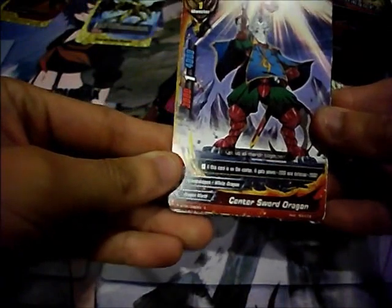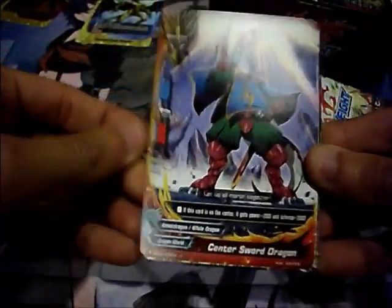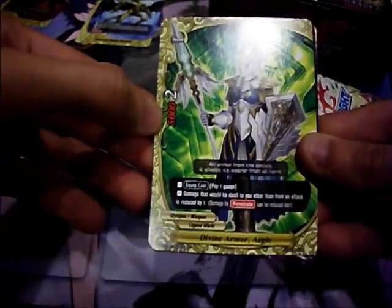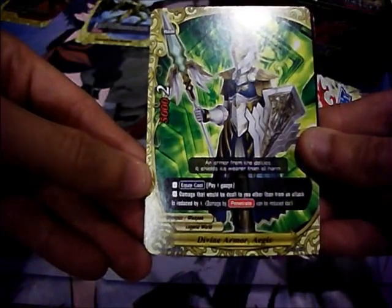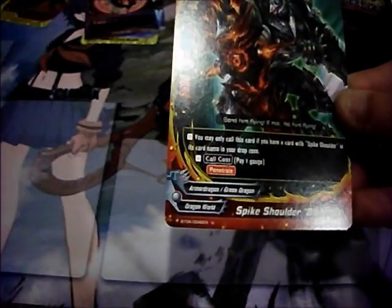Pack 3. Center Sword Dragon — if this card is in the center, it gets power plus 2 and defense plus 2; 3/4 for 1 crit, size 1. Divine Armor Aegis — 5000 power, 2 crit, pay 1 gauge, 2 equip; damage dealt to you other than from attack is reduced by 1, and it has Penetrate. A foil Death Grip — the rare, really cool: pay 1 gauge, destroy a size 2 or less monster in the field. So two rares in this pack! Spike Shoulder Blazing — only call if you have a card with Spike Shoulder in its name in your drop zone, pay 1 gauge, size 1, 5000 attack, 1000 defense, 3 crit, and Penetrate.